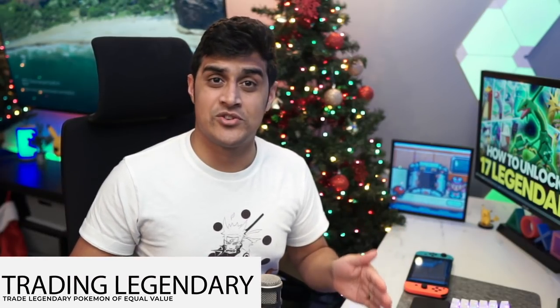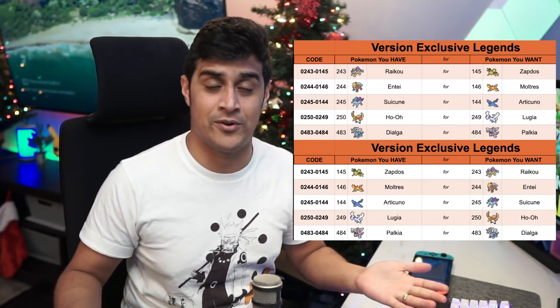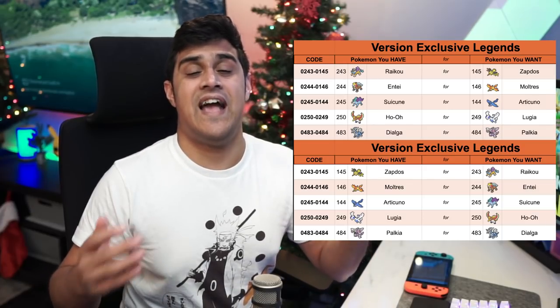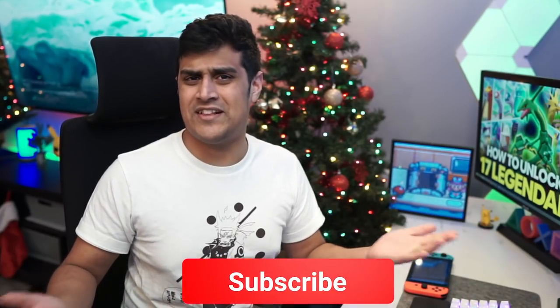To register the other version-exclusive legendary Pokemon into your national Dex, I highly suggest touch trading with a trade partner. For example, in Brilliant Diamond you have Ho-Oh and in Shining Pearl you have Lugia — trade those back and forth. The same applies for Entei and Moltres, Raikou and Zapdos, and Suicune and Articuno. If you're looking for a place to do those trades, head to our Discord linked in the description. Now you know how to unlock and capture all the legendary Pokemon in Ramana's Park. Hit that like button, comment your favorite legendary encounter, and subscribe if you're new. My name is PhillyBeatsYou, and I'll see you in the next video.